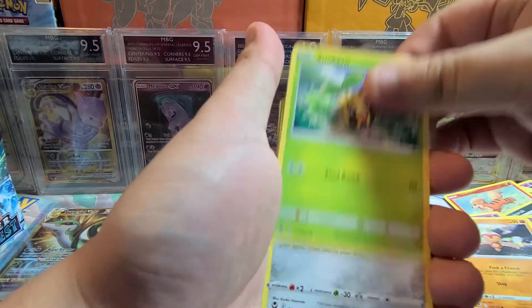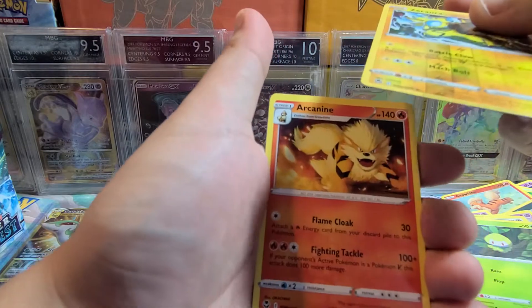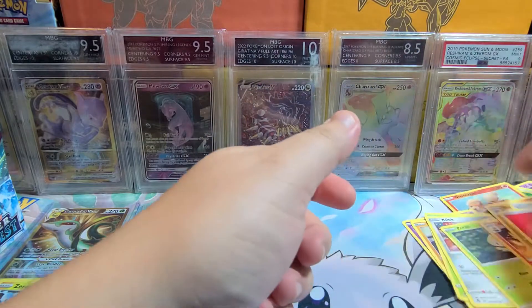Pack eleven: Indeedee, Baltoy, Sunkern, Klink, Pedalil, Reverse Aura — which is a rare — Arcanine Energy, and so on. Let's keep going.